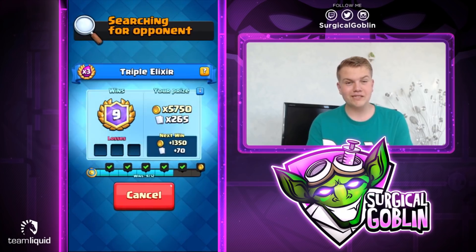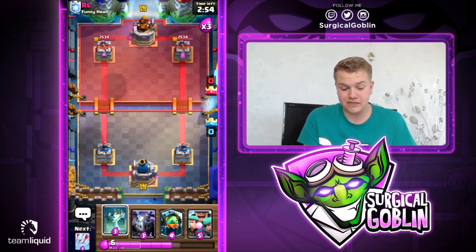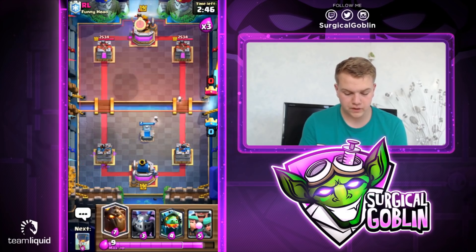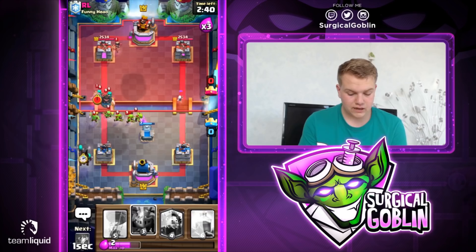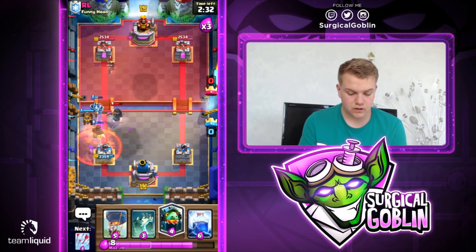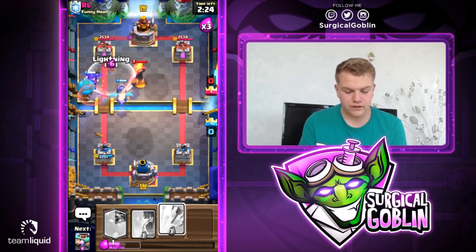Let's hop into the second match. If you guys copy this deck we'll probably also face some mirror matches, since this is in my opinion the best deck for the triple elixir challenge. Let's set up a tombstone now. Looks like he has log bait, so let's go with arrows for his barrel. He'll try to punish — he goes with his princess. I'll go with my lava hound into the same lane. Looks like he actually goes all-in. Let's go with a mega minion for his rascal girls — he also goes with a poison. Mega minion will be able to get a lot of value.